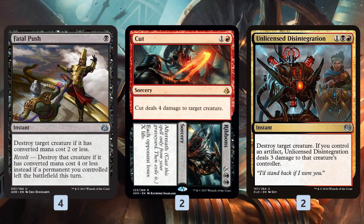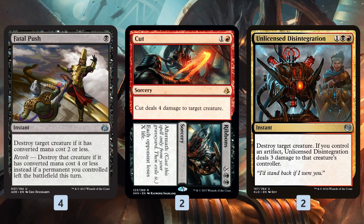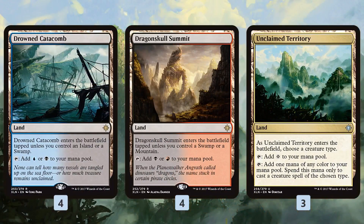For removal, Fatal Push is super strong in our deck — we can trigger revolt with the treasure from Captain Lannery Storm to kill bigger blockers in the early game. Cut to Ribbons is really powerful, getting rid of most things by dealing four damage, and the aftermath effect lets us deal the last three or four points of damage to close out the game if the board gets gummed up. Unlicensed Disintegration — we have Fell Flagship and the treasure from Lannery — can deal three damage and just kills anything for three mana, essentially our Terminate in Standard.